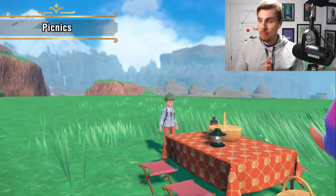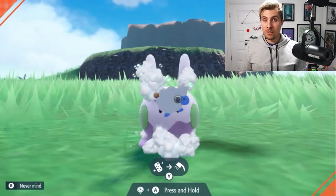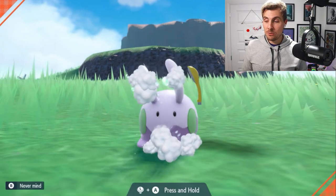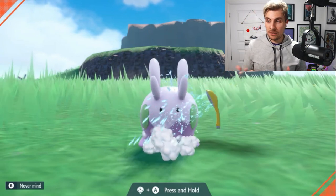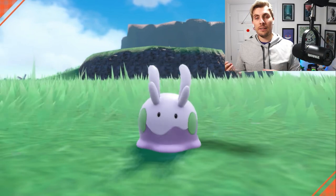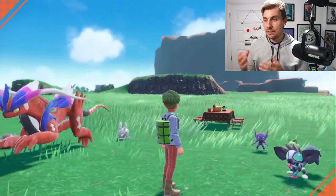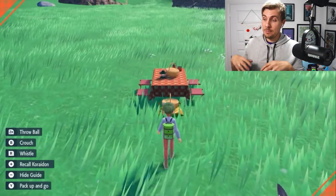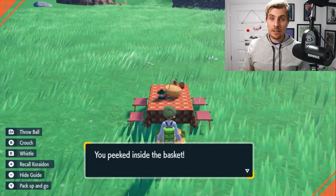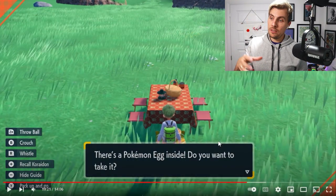Next: picnics. Picnics are going to be a huge part of this game. You'll be able to do a bunch of interactive things with your Pokémon — wash them, clean them, restore their HP, and probably build affection so you can evolve Pokémon through friendship. You can also play around with your Pokémon during picnics.